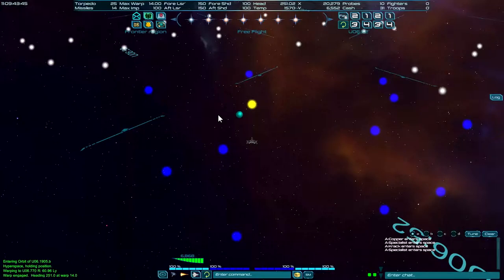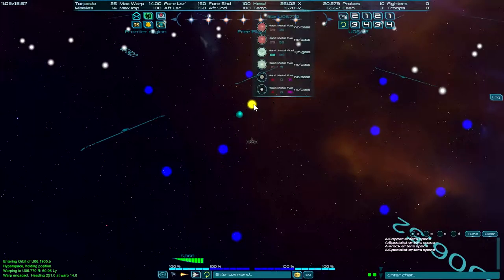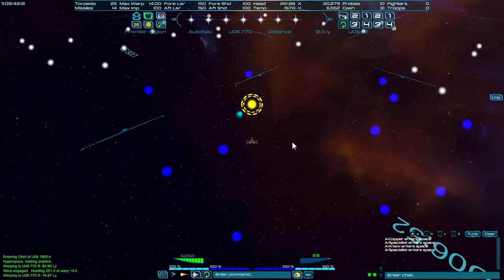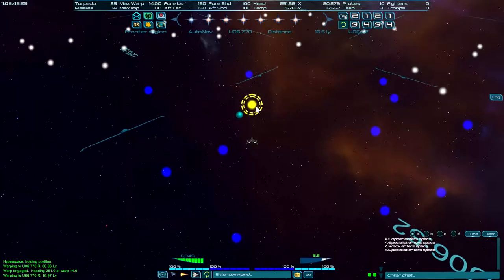Spectrum here. We're ready to do some combat. I went and I have 14 missiles, so we're going to show the concept of using missiles. There's an enemy base in this system right here, so I'm going to click on it. We'll accelerate and go into there. What I'm going to do is drop into the system.